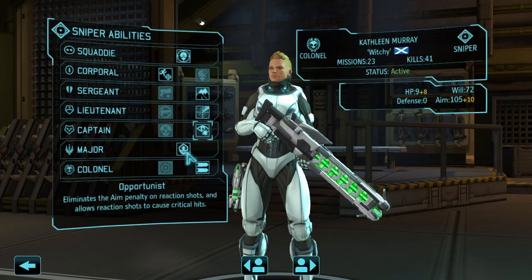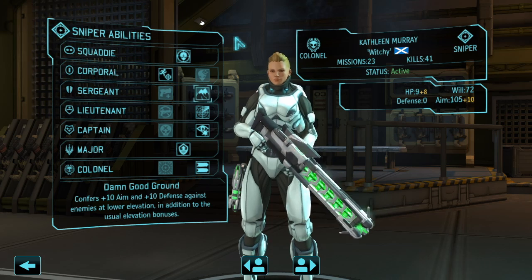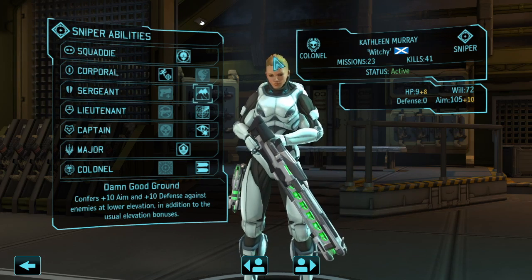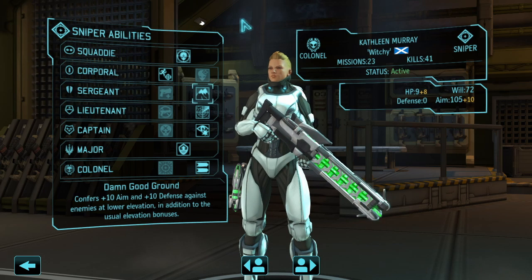Damn Good Ground helps a lot, giving an extra 10 aim and 10 defense against enemies at lower elevation. If you can get your sniper into a strategic spot at higher elevation with a view of the entire battlefield, you really don't have to manage them too much and can just let them pick enemies off from afar.